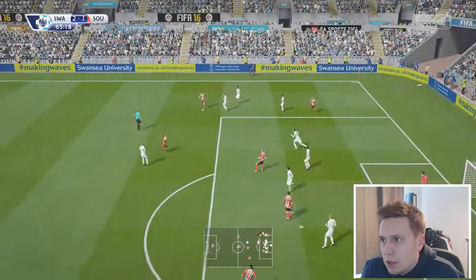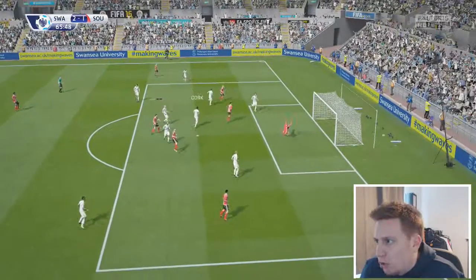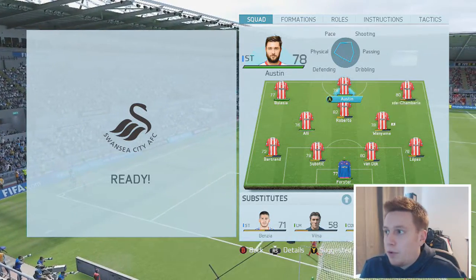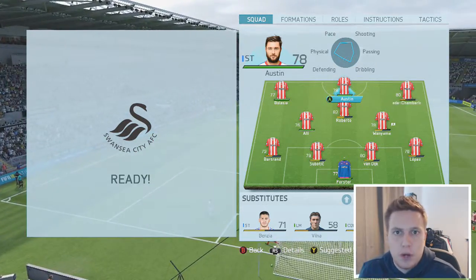We create something from this - Roberto's going to cut back inside onto his right foot, he's got space for a shot. Sergio Roberto - that was not far away. Three changes as I go in search of an equalizer: Austin is on, Balassie is on, Dele Alli comes on. And we've changed to a 4-3-3 as well.